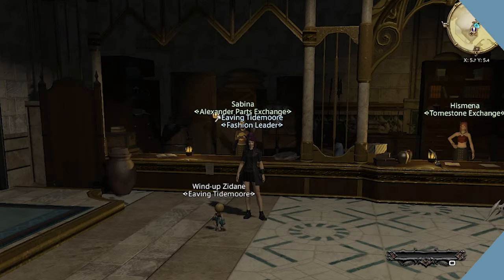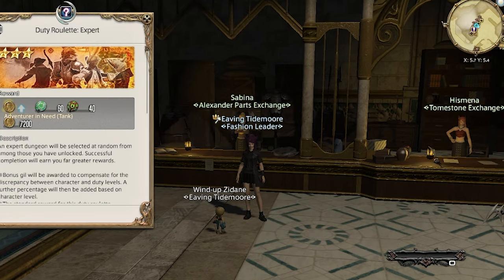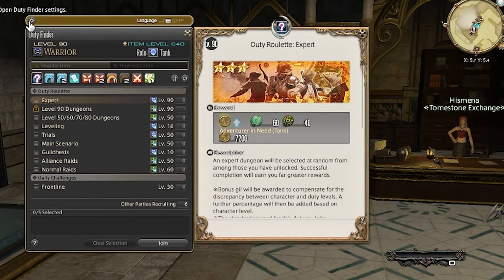The last item we'll need is animal fat. You can buy animal fat from your grand company for 200 seals each. You can also buy them from the market board, but with requiring 9, this will dip into your overall profits considerably. With that being said, I'll show you a way to quickly farm seals if you aren't already swimming in them from sending your retainers out on hourly quick explorations.